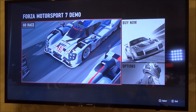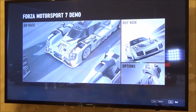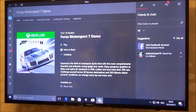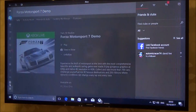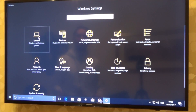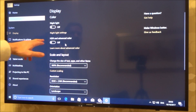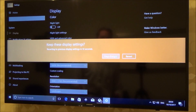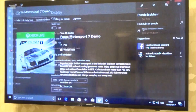Now we need to enable HDR on Windows 10. Go down to the Windows icon in the bottom left, go to settings — second one up — and this time go to System, which is top left. You'll see an option that says 'HDR and advanced color' and it's off. Change that to on, and it will ask if you want to keep the settings. And now HDR is enabled on Windows 10.